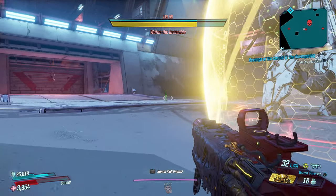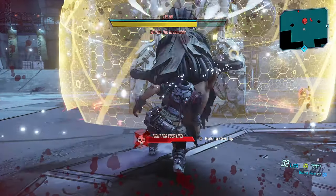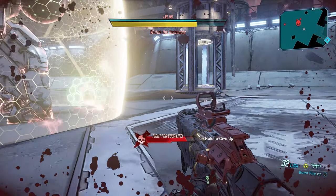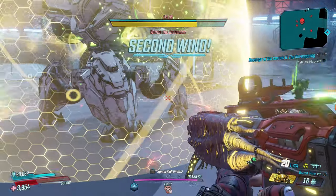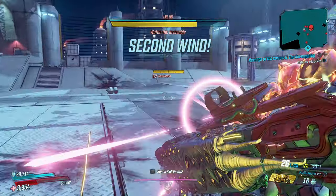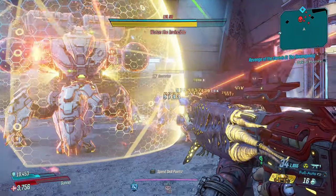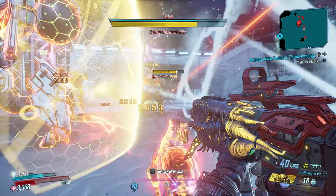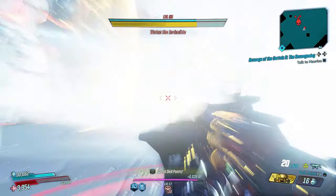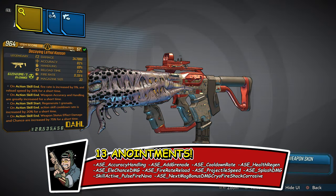It does have more of a slight overpowered design than what I normally do because I want you guys to love this gun the way I love it. The enemy is coming at me — Wotan is sending a mechanical beast after me. This is solo Mayhem Mode 10 and it's going crazy. Something is happening beyond just radiation damage, and that's because we have 13 anointments on this weapon.